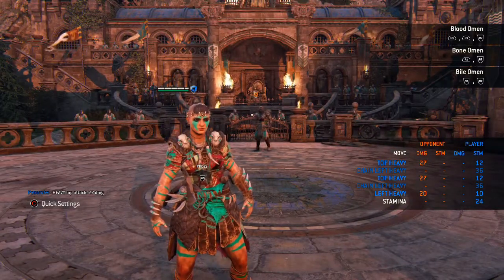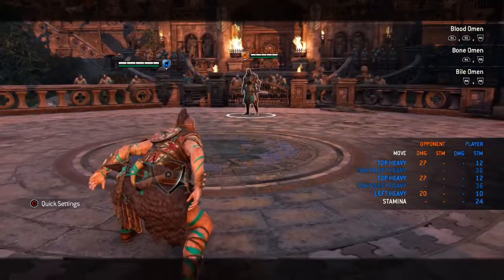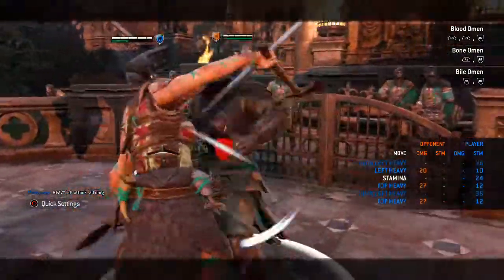You're going to go back into the Pounce and hold it, feint the Pounce into a delayed Heavy to try and bait a dodge. Let the Heavy go, get the Unblockable Heavy, soft feint that into guard break, and get your Free Heavy.